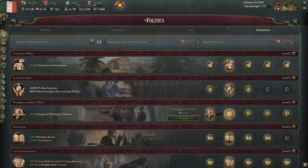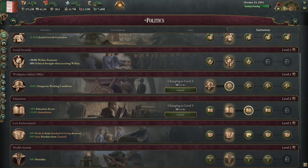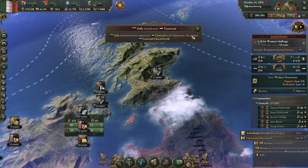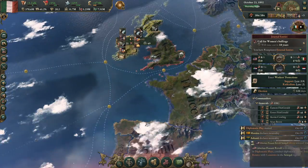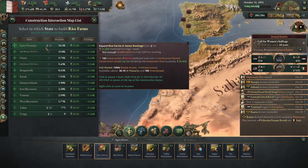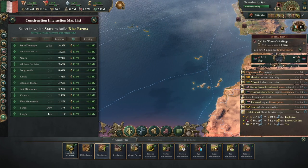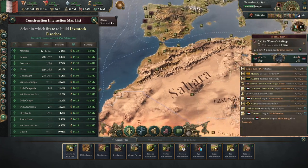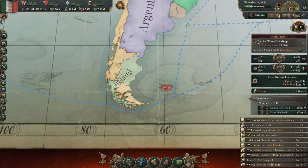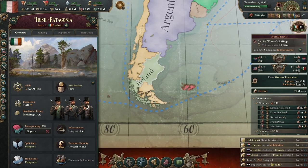We do have a ton of bureaucracy so I should probably start working on some institutions. I did not realize that you could work on more than one institution at a time — I am just now realizing this. That would have been helpful to know; I thought you were limited to just one. Patagonia we can now incorporate — that's going to be 21 years.